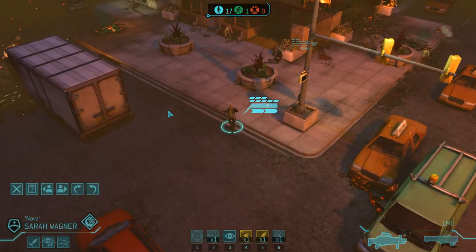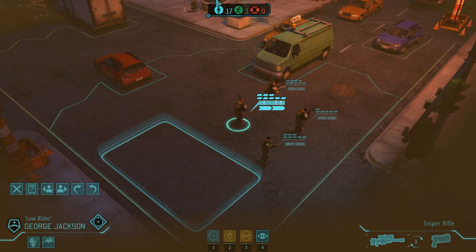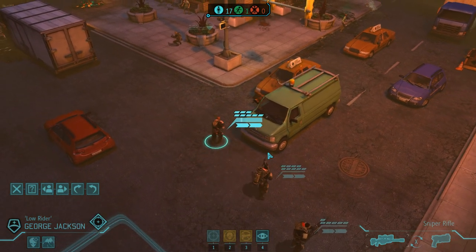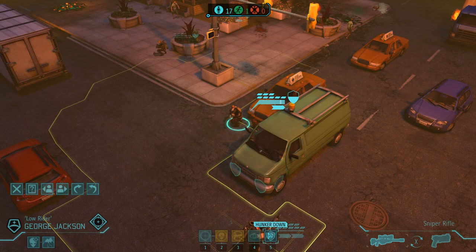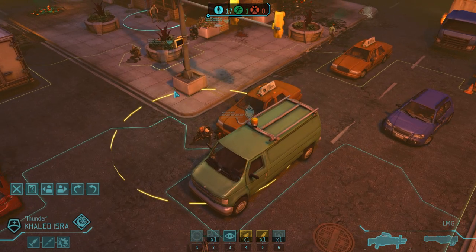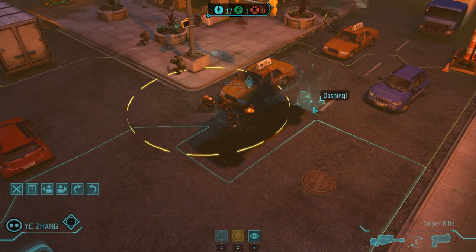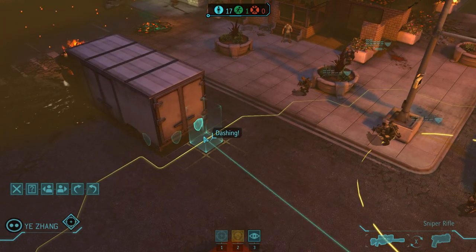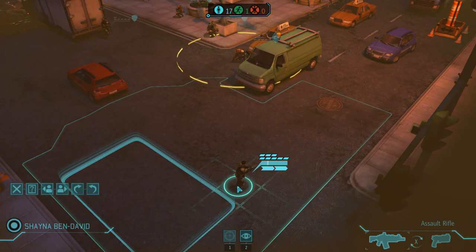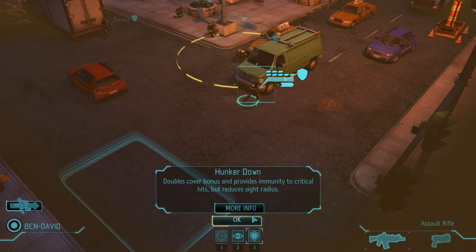Try and dash Nova over there as well. One of the good things about this game is you're so nervous about losing your squad — all the effort and time you've put into them. I'm going to bring this guy right there and have him hunker down. We need to get some people to overwatch immediately. Let's put him over there, but he's got a dash to get there so that's not going to help. Our new sniper here — let's dash him over here. And Sonya Ben Davis, our newest recruit, our rookie — hunker down, get into cover.